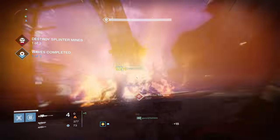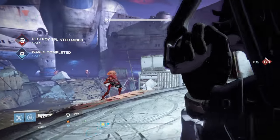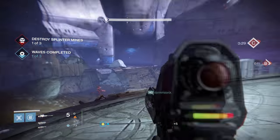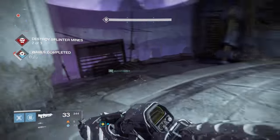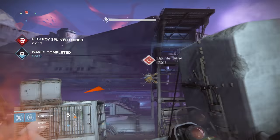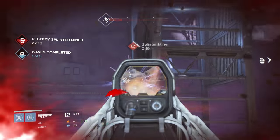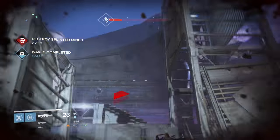It actually still kills in four shots in the Crucible, but shoots faster than all of the other four-shot kill weapons - shoots faster than something like the Vision of Confluence, but still kills in four shots. So if you're good with scout rifles, this is one of the best scout rifles in the game for PvP.